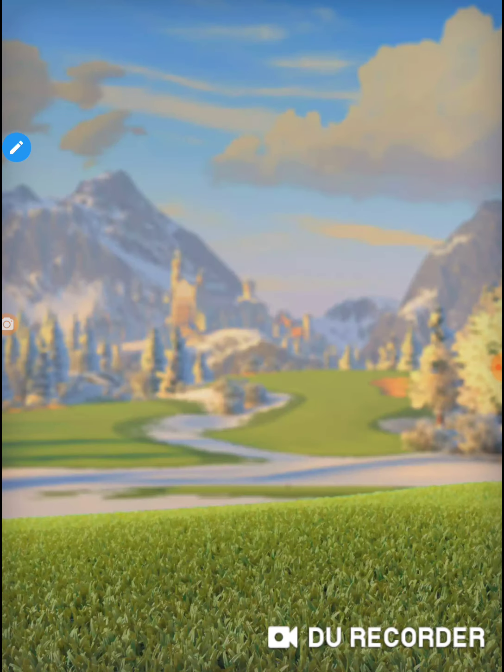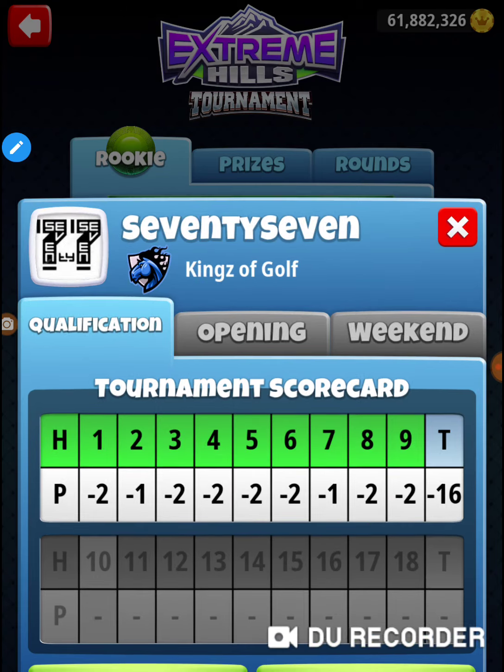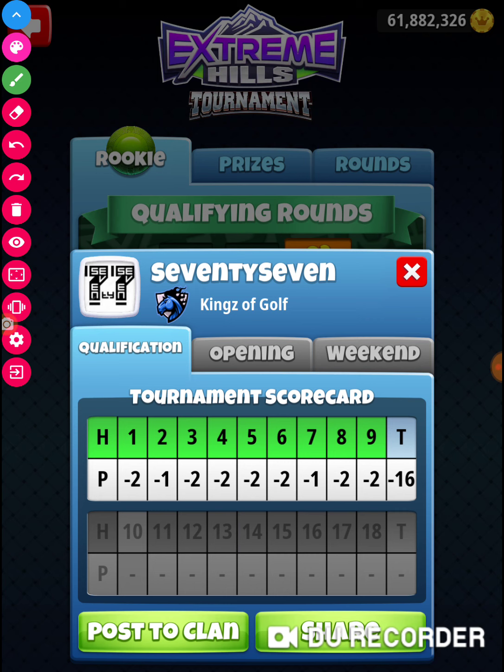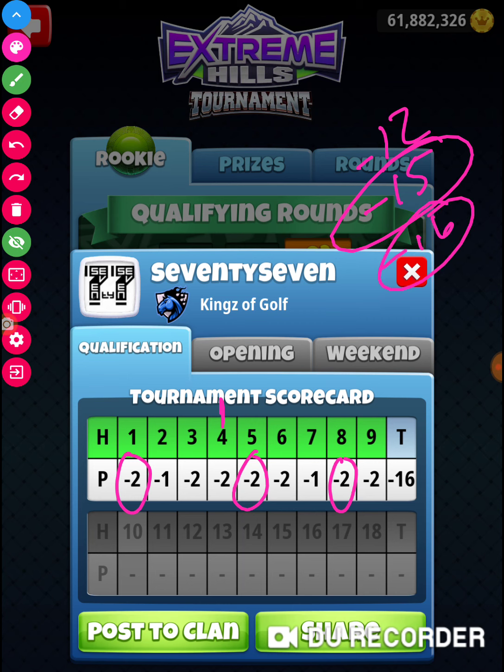My goal today was to work on the par threes and get my wind and elevation adjustments on all these holes. But my focus coming into any tournament is on par fours — making sure I get eagles on par fours. The minimum score is minus 12. If you pick up an eagle on those three par fours, that's minus 15, and that's putting you in the hunt for a win. In most tournaments, just picking up eagles on all the par fours puts you in contention. If you can pick up even one par three, you're at minus 16, almost assuring yourself a banner and putting yourself in position for a win.